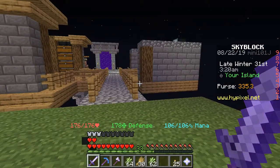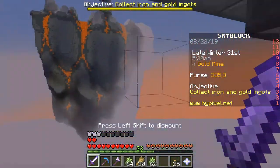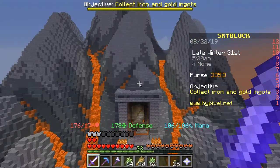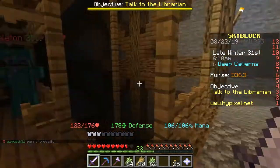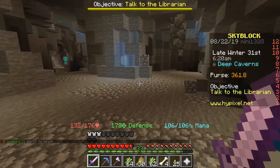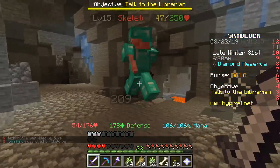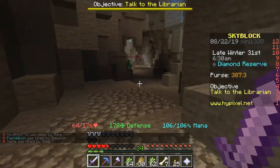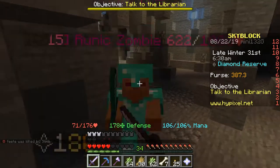I'm just gonna go to the Deep Caverns and start leveling up my diamond collection. Gold mine, Deep Caverns — let's go. Finally made it there, only took five minutes. Hopefully now I can get my hands on some diamonds. This guy does so much damage — I have Protection 4 on all my armor but it still hits hard. I want to go where the skeletons aren't. Oh my gosh, it's a runic zombie diamond thing!